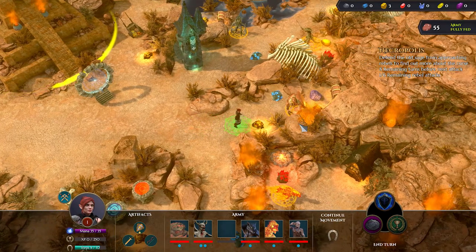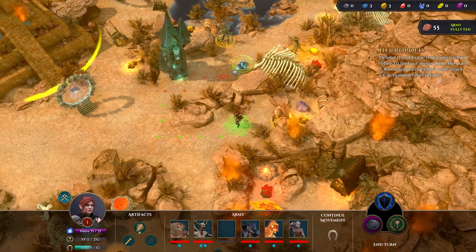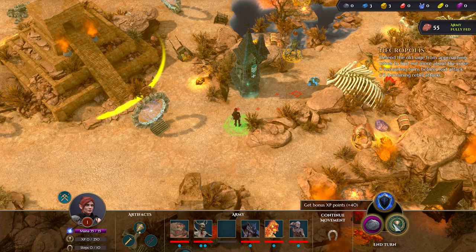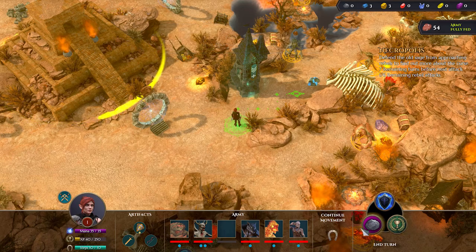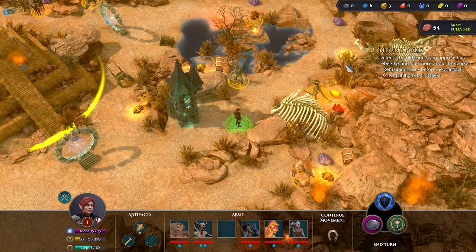For each quest, you'll be taking control of the commander and exploring its associated map by spending a set number of movement steps every turn. Once you have exhausted all your steps, you can pick from one of three end-of-turn bonuses to assist you during your next turn. These bonuses can include extra steps, health regeneration, and even defensive buffs.